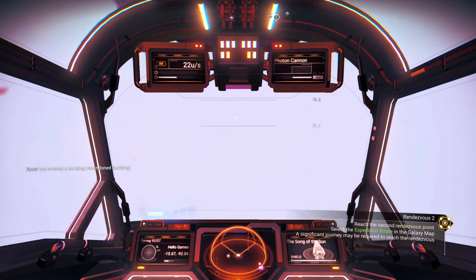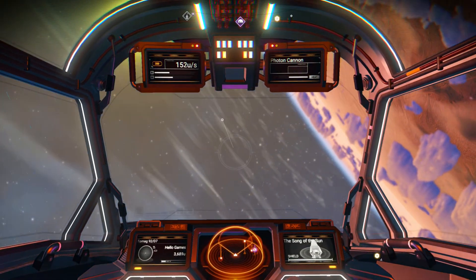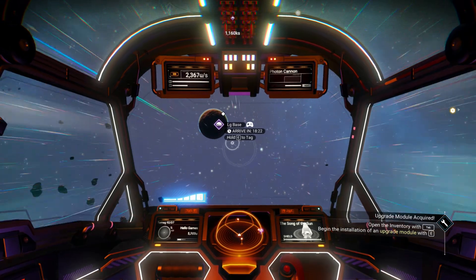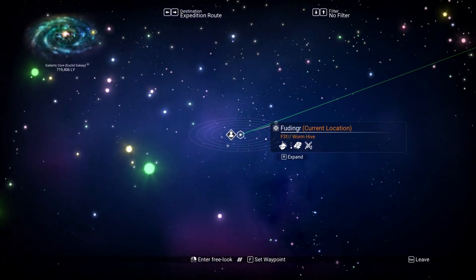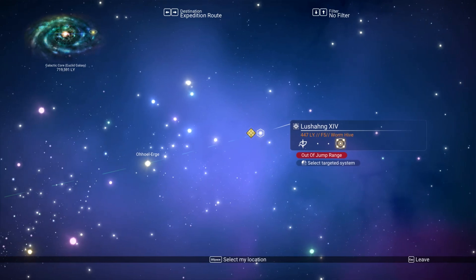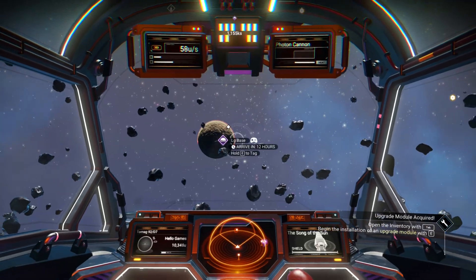Now select the expedition route. Oh no — it was like I was getting into a battle of some sort, or maybe somebody else was in trouble. Hopefully I'm not. Okay, let's get out of here. Now check the map. I need to get all the way over here. Nuts, that's 400 units away. I feel like I should just stop at the nearest space station and see if I can get some hyperdrive upgrades, because this is not going to be easy.